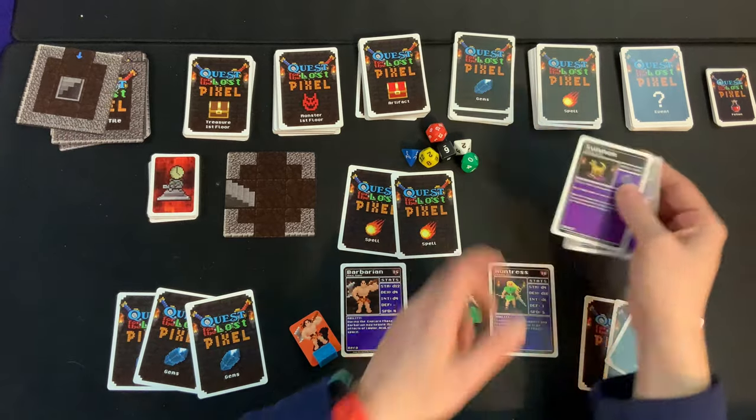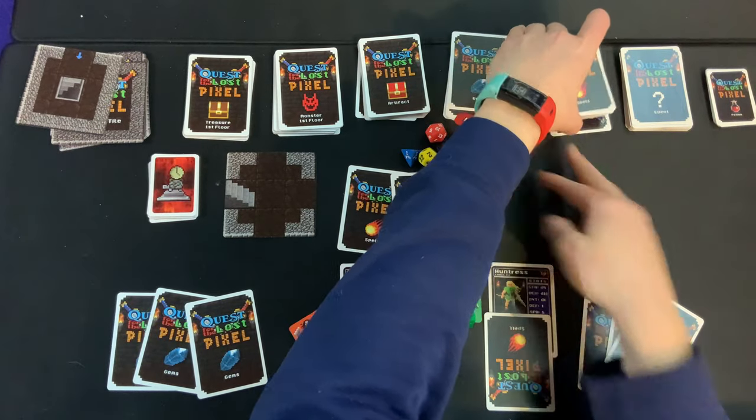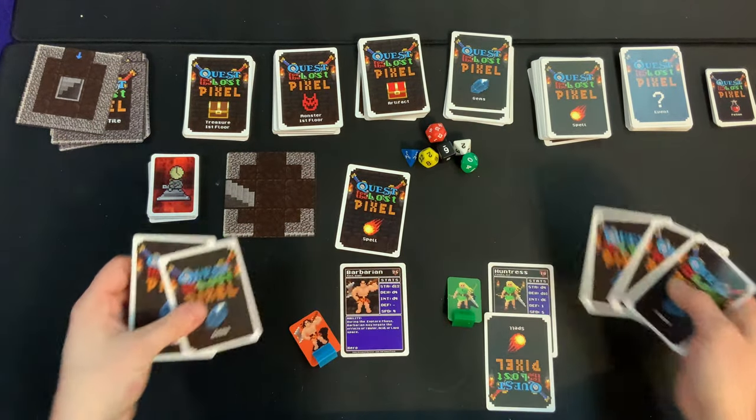Now, shuffle up all those cards — not together, but separately. Then give each player two spell cards. Each player looks at their two spell cards, decides which one they want to keep in their hand, and slides one to the bottom of the deck.